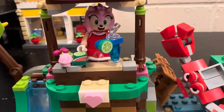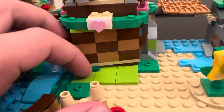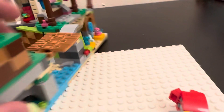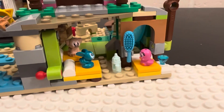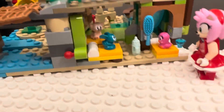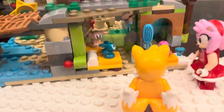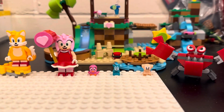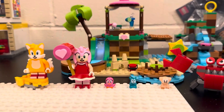There's this little food stand so Amy can take care of the animals. And right here, there's this little opening to reveal a little spot for the animals, so Amy and Tails can take care of them. Overall, Amy's Animal Rescue Island is a pretty cool set. I give it an 8 out of 10.